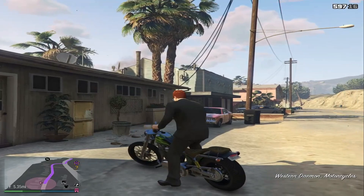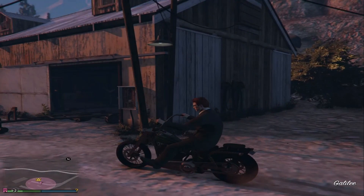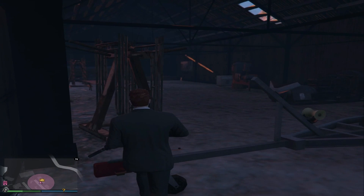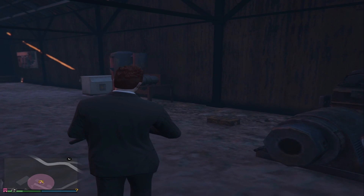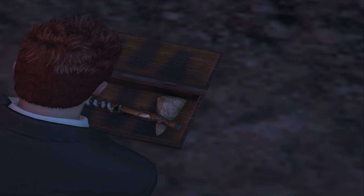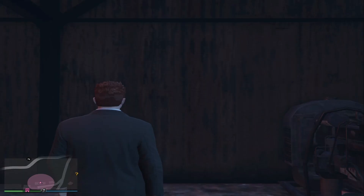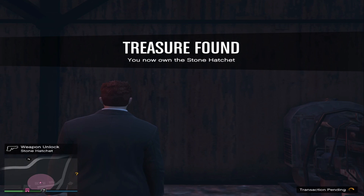I'm getting on my bike and going to find the stone hatchet. Here I am — the sun is setting, a nice setting to discover the stone hatchet. There's the chest, and now I'm going to open it. The stone hatchet comes with the rampage ability — you can activate it for a short period of time.